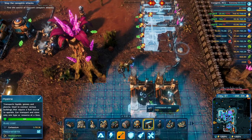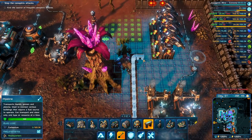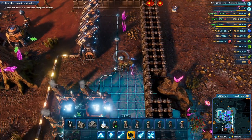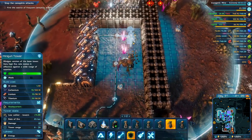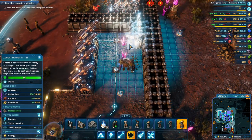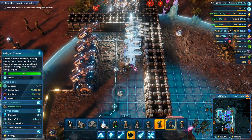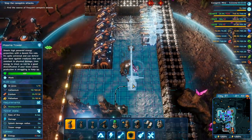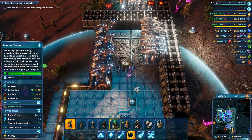Our towers are out of ammo. I just built them, they'll get their ammo. Creatures are coming from a nearby nest. There we go, we'll get some more of the other towers as well — minigun towers, laser towers, plasma towers.